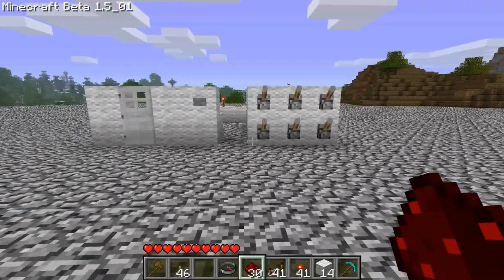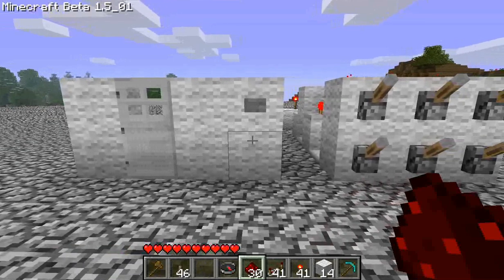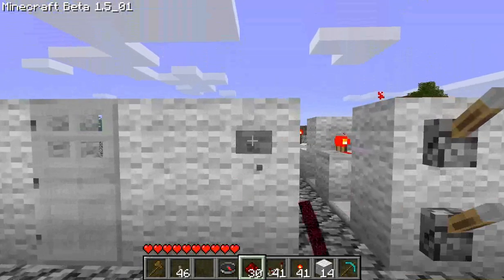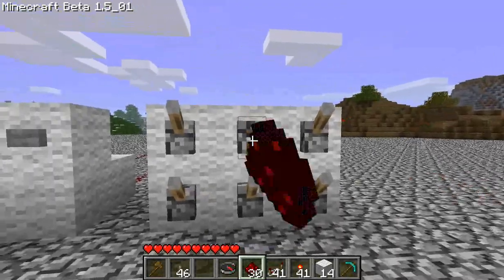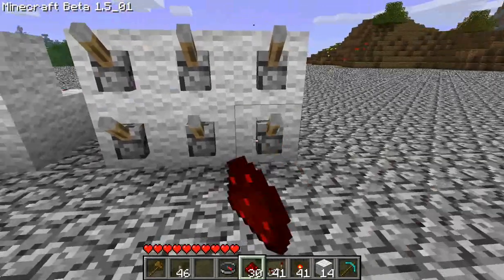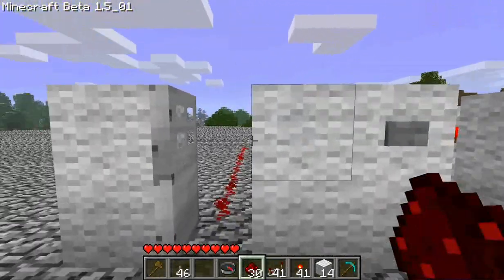This can easily be hooked into an iron door for a sort of vault. You can even use an end gate to require them to press a button after the proper combination has been entered. As you can see, the button has no effect if there's no combination entered, or if the wrong combination is entered. But if I enter the right one and press the button, the door opens.